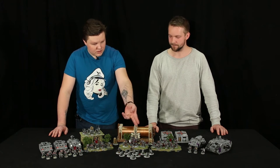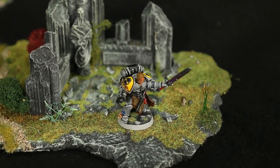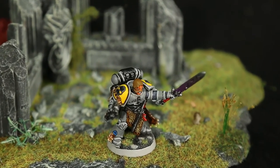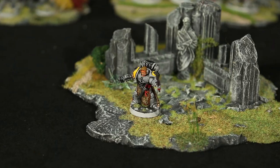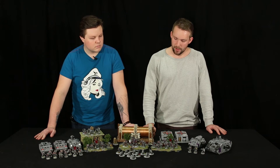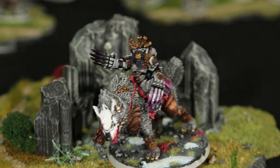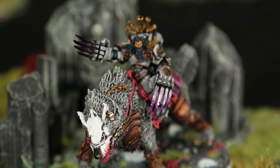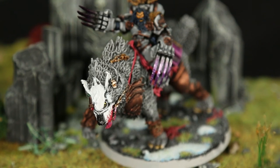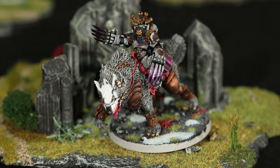I have four characters in my army. That's the Wolf Guard Battle Leader in the front with the Fenrisian Wolves. It's kind of a low-cost character, just for when you have small games and you need to put in a character — cheap HQ just to get a character in there. And then we have Canis Wolfborn — the one in the middle there. I never actually used him more than once. He's expensive.